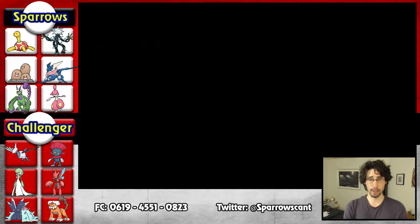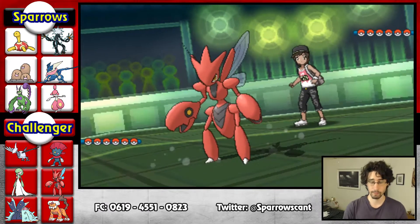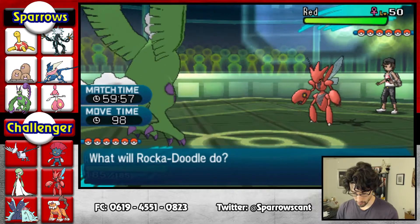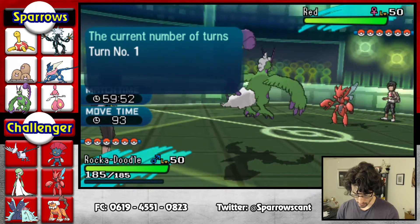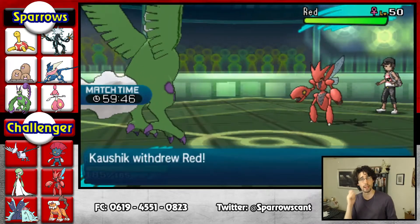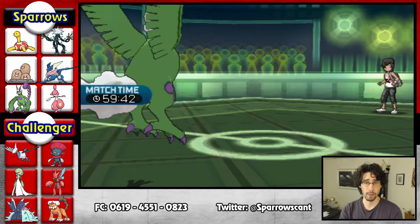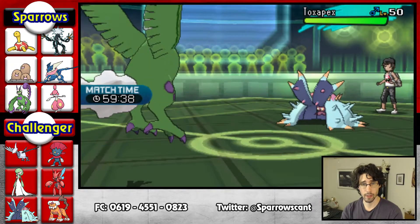Let's see what he leads with. That's a Scizor! Everything was red. Does he have anything with Flame Absorb? He doesn't have anything with Flame Absorb. I think we're going to see him go into his Toxapex here, but I'm just going to Heat Wave. Let's see if this is a Mega. It's not a Mega — actually, we don't know yet.